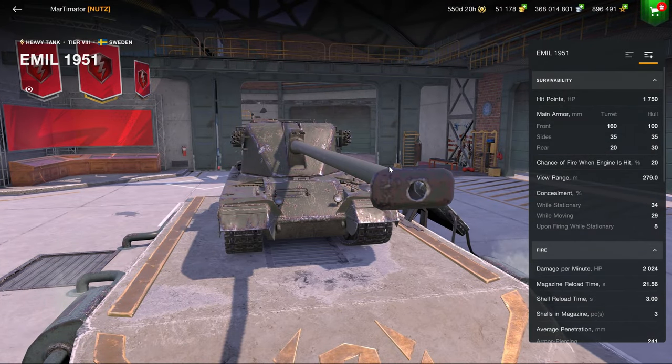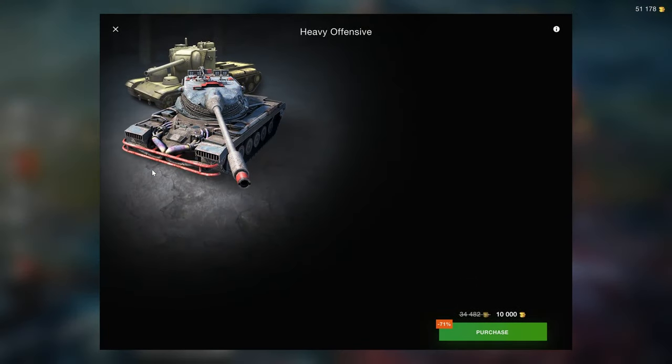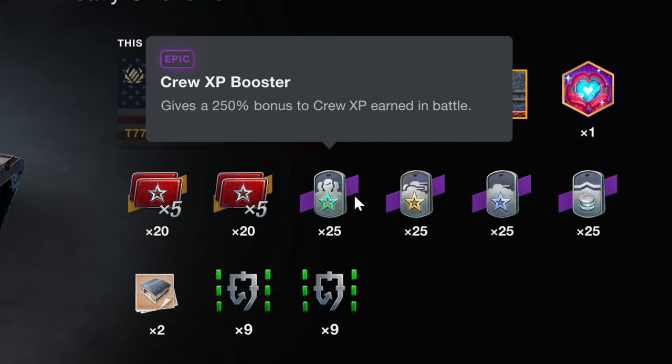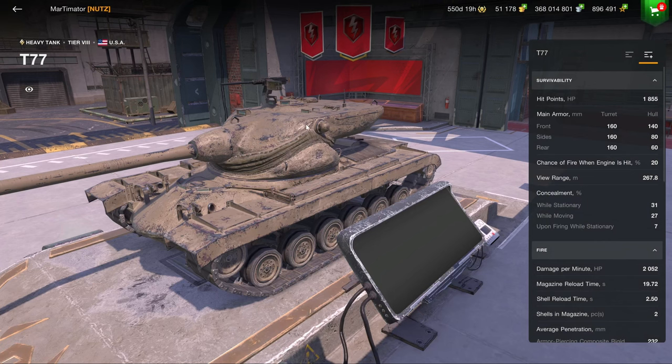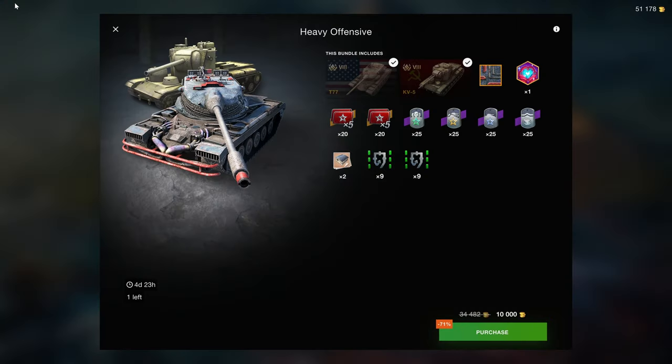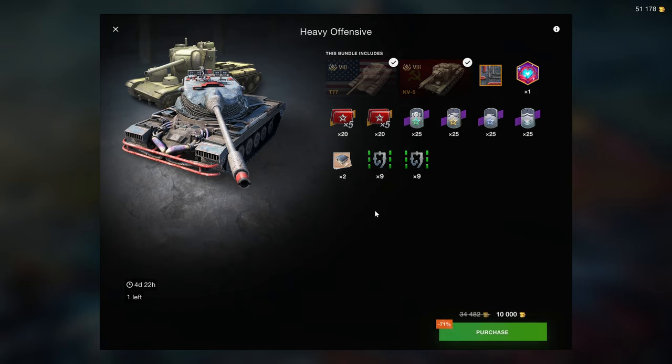The ML1951, while at the upper level of premium tanks, if you want the experience you can play the ML1, and if you want credits you can play a better vehicle sold for cheaper. For what I think is the fifth week in a row, the Heavy Offensive is one of the best bundles in the shop — 10k for two good vehicles. The times-fives are locked but boosters are included, adding further value. The T77 is one of the best tier 8s out there and the KV5 is interesting and somewhat new-player friendly. I highly recommend this for intermediate to advanced players.